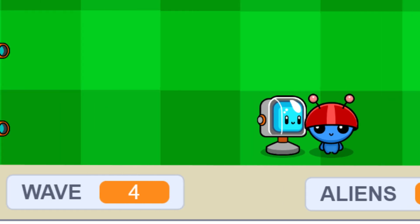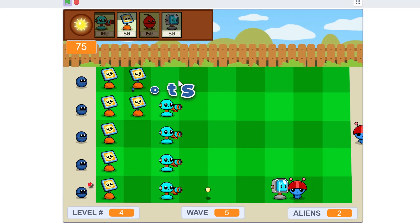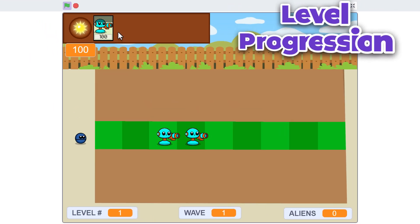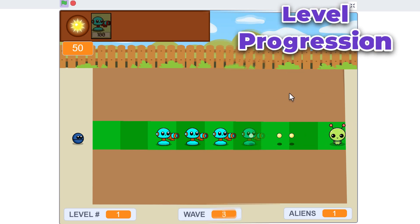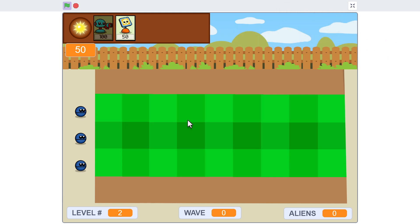We also have lane guard bots that sit at the left edge of the lawn, acting as a last line of defence. In the first level, you only have to defend a single lane of lawn, and you only have a simple gunner bot at your disposal. But as you progress through the levels, you'll add more bot types to your arsenal — and equally, you'll have to guard more lanes.